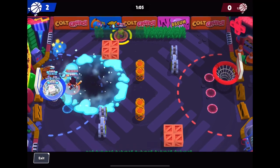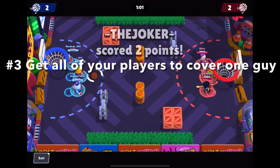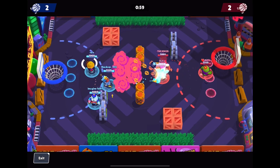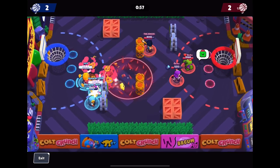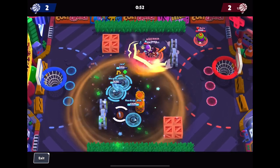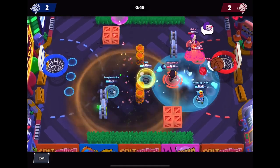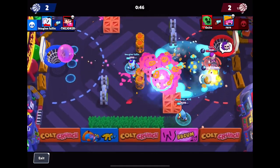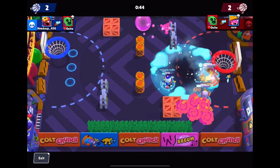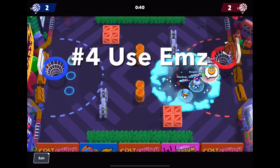Another tip I'd recommend is to get all your teammates to cover one guy on the other team. You probably don't need to do this in regular Brawl Ball, but it's really useful in this mode because it's so wide open to score — the net covers way more area than it does in Brawl Ball.